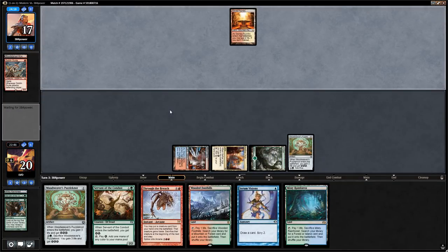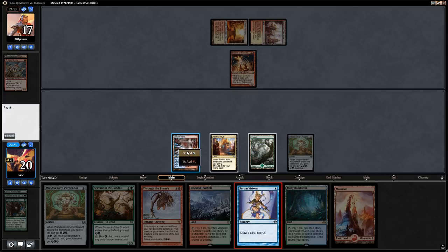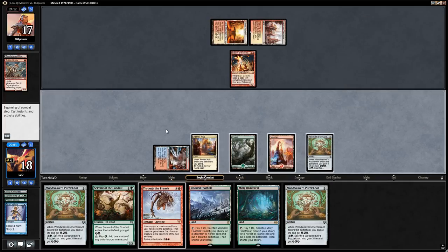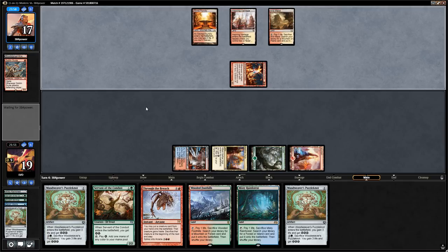Here we just want to find a Marvel — Ancient Stirrings gives us the best chance, but we just find a Misty Rainforest instead. We run out a Puzzleknot. Then an Eidolon shows up, which is a problem if we don't find our Marvel or Through the Breach soon. We play Serum Visions, take a hit from Eidolon, and find Emrakul on top — perfect. So we bottom the Misty, top the Emrakul, sacrifice the Puzzleknot right now to play around Skullcrack, and next turn we can Through the Breach the Emrakul.